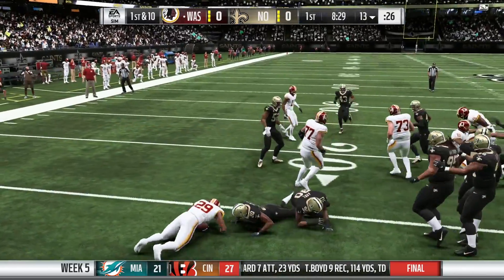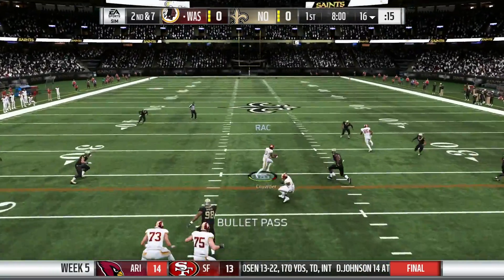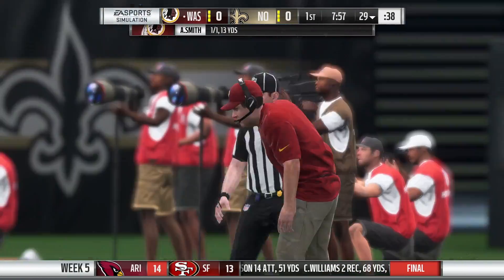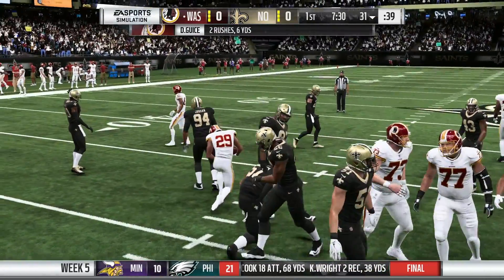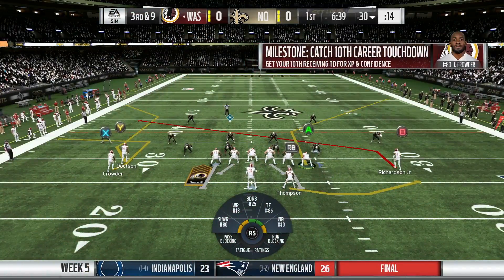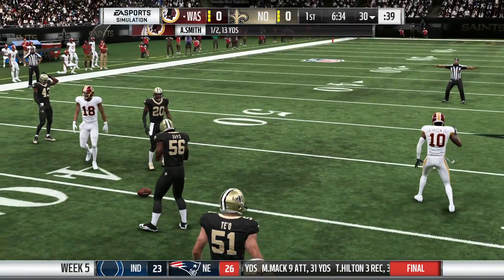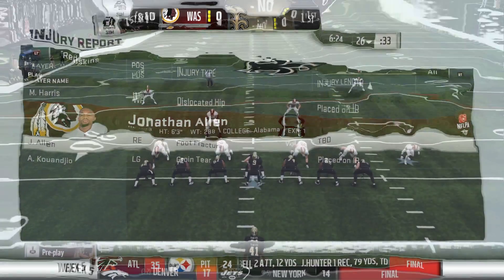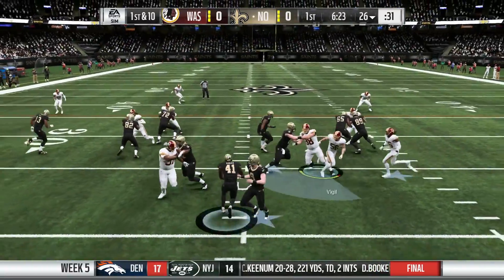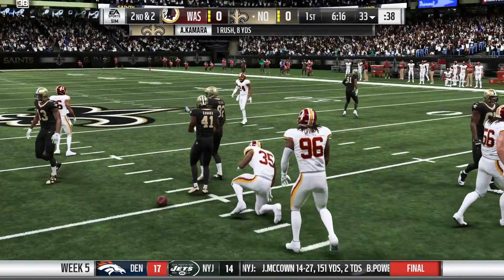Darius Guice is back out on offense — I want to get him going early and often. Alex Smith throws to Jamison Crowder, who takes a big hit over the middle. On first and ten, Guice gets the ball up the middle but hasn't found a crease yet. On third and nine, Smith tries to throw across the middle to Paul Richardson but it's deflected. Then bad news — Jonathan Allen fractures his foot. Another injury, and now we have to play without one of our best young defensive ends.